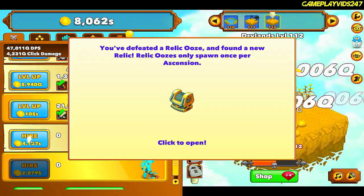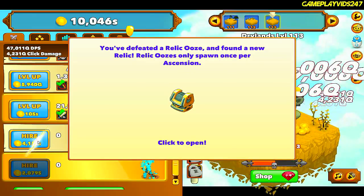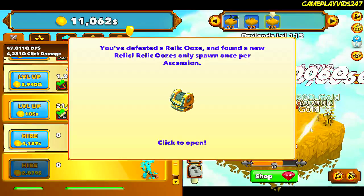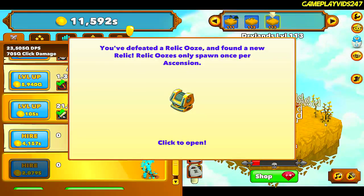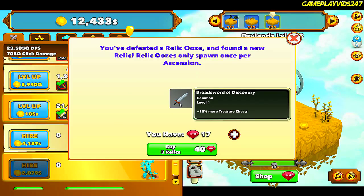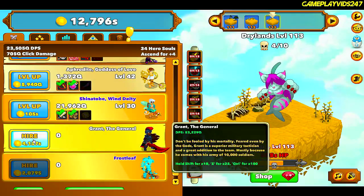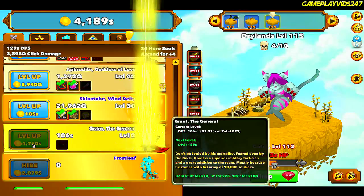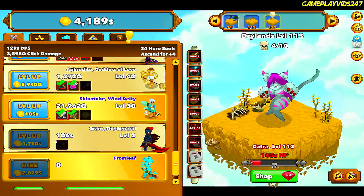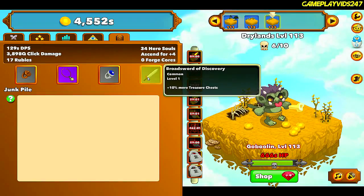I'm not going to click to open just yet — I'm trying to grind more. Click to open — a Broadsword of Discovery. So I just got a random relic there. Let me upgrade Grant the General — that's a nice DPS increase. The Broadsword of Discovery gives 10% more treasure chests. I actually like that relic quite a bit.